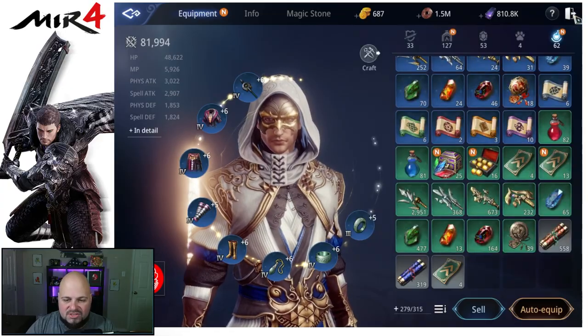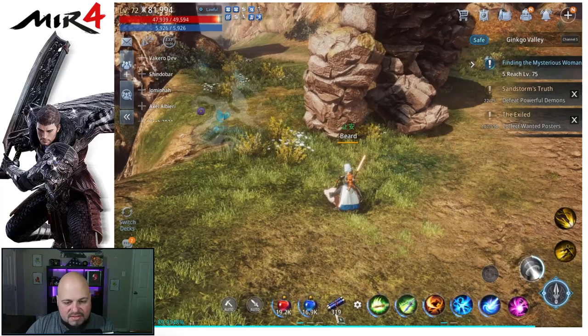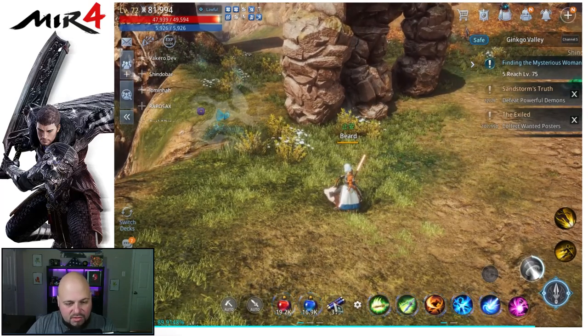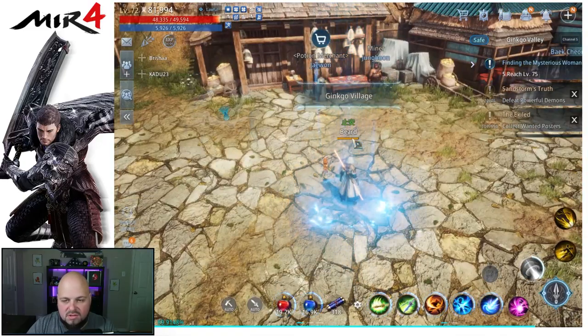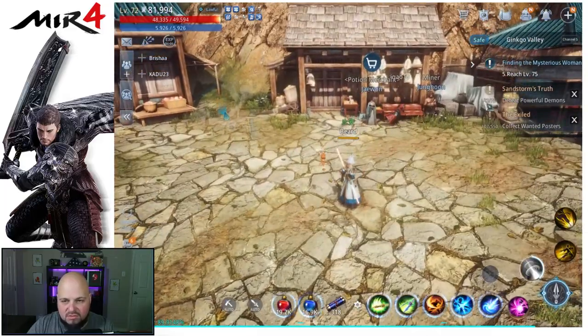Let me show you how the jump scroll works. Right now I'm in Ginkgo Valley. You can put it on your hotbar where you have your potions, and all you do is click on it and boom — we're fast traveling.